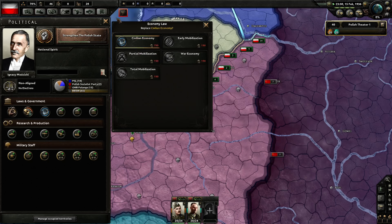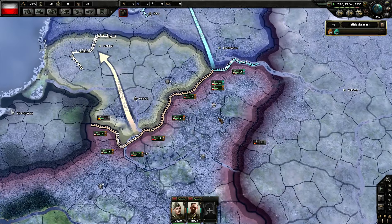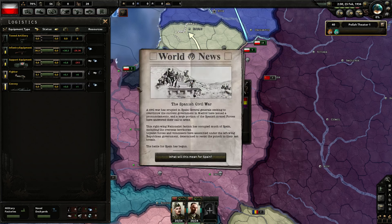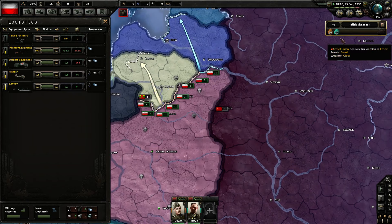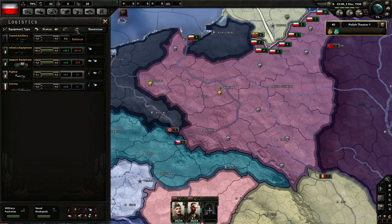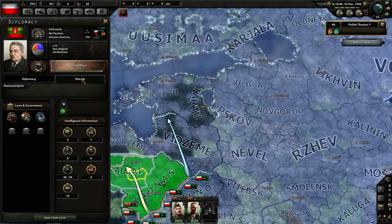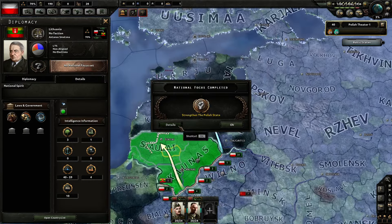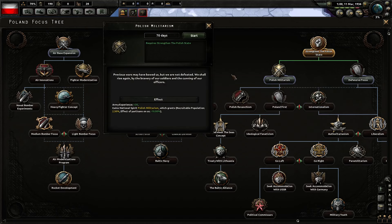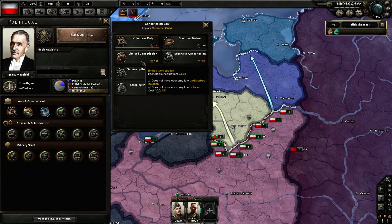I should probably go limited conscription as soon as possible. War economy — we should save some points for war economy, but first let's get the conscription done. Might as well go speed 5 — that's going to take 700 days, just forever. Spanish Civil War — oh, it doesn't actually cause any tension on its own, just the volunteers. I thought the Spanish Civil War was going to cause world tension, but I think it's only after it's actually won. The militarization of the Rhineland. So next we're going to Polish Militarism which gives us recruitable population.